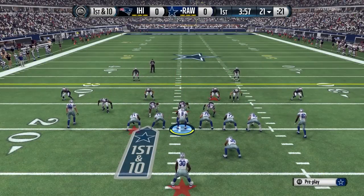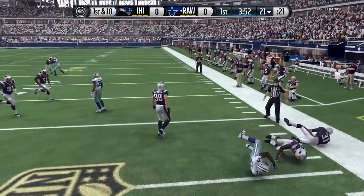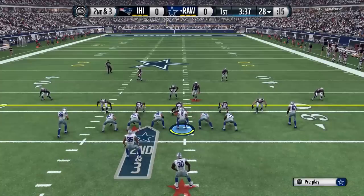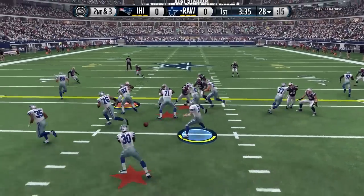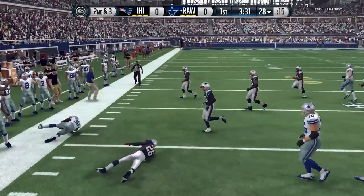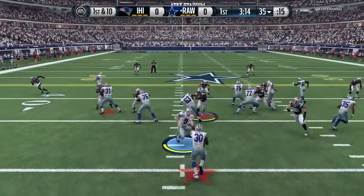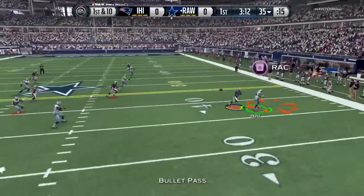We're gonna get things started on the ground — the usual quick toss working pretty effectively on the first play of the game, picking up about seven. We go back to it on second down to the opposite side, picking up the remainder of the first down. Barely got taken down there — could have been a bigger gain, but we gained seven. Now first pass of the game...